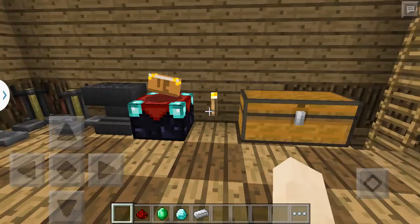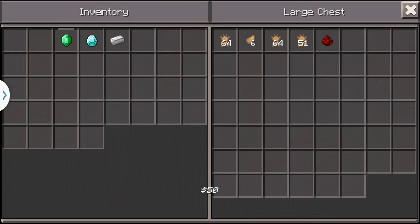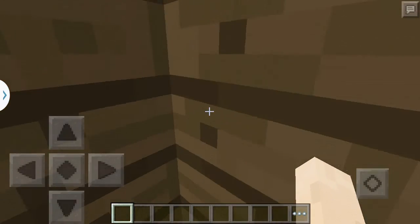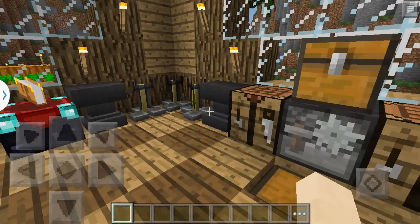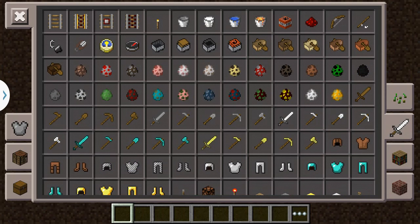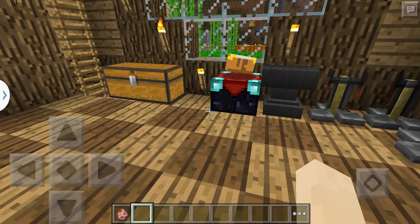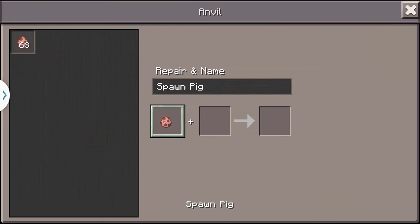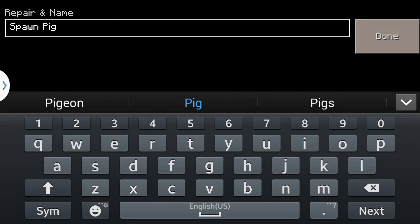Hold on, let me put these in a chest. So all you need, actually, is an anvil. And if you go on to creative you'll need — okay, so what kind of pet would you want? Say you want a pet kitty, then all you need to do is actually put them in the anvil, and then you have to rename the spawn egg.